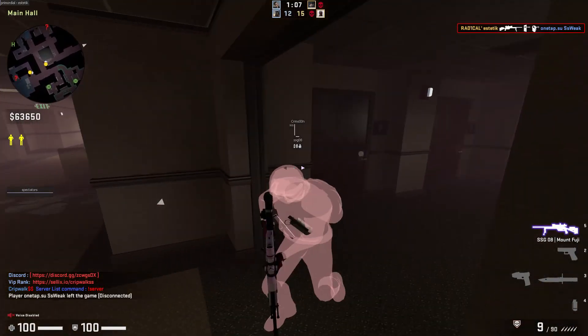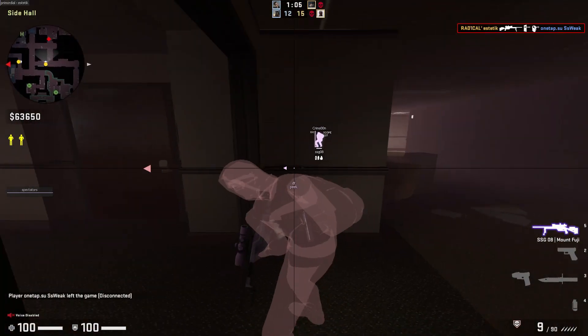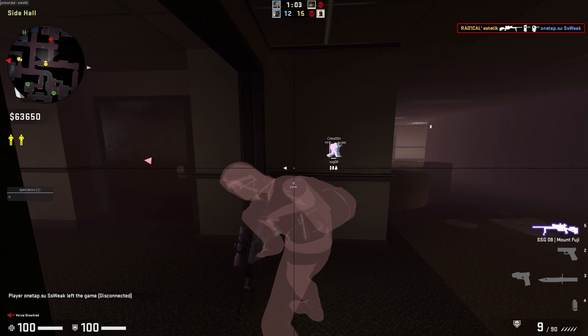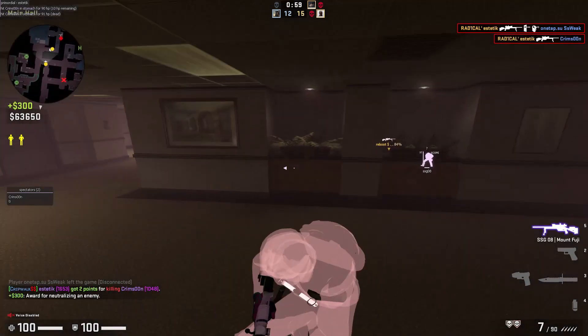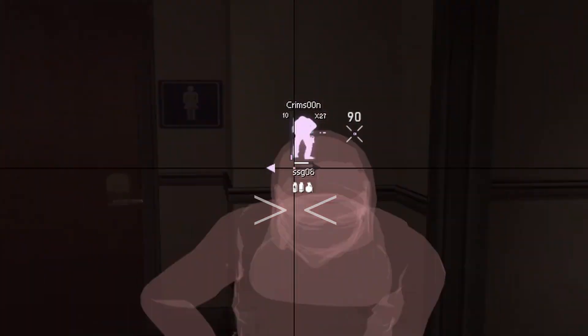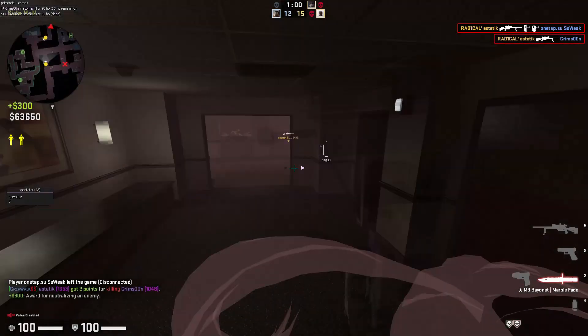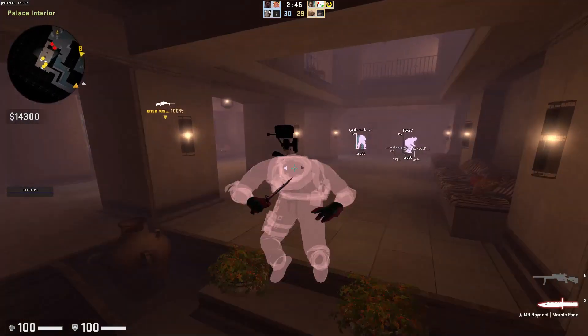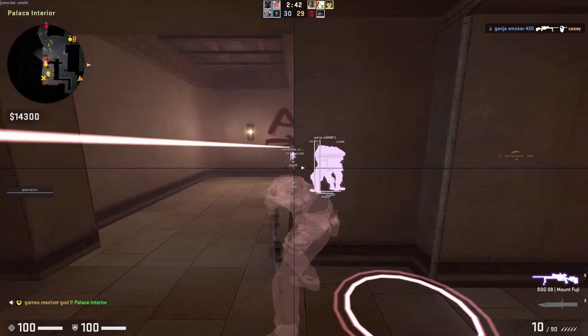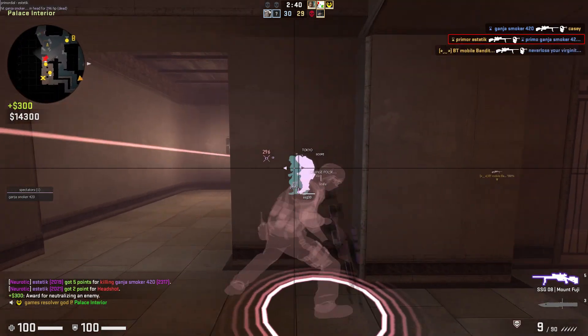Notice here how I'm using my double tap on the first peek, then I turn it off, I get fake lag, and I simply kill the guy with a straight baim. On the second kill, I turn off my double tap which makes me teleport, which can sometimes be very useful if you want to peek corners like this.